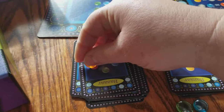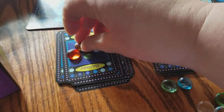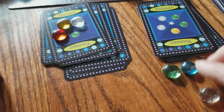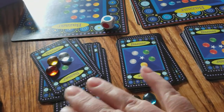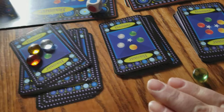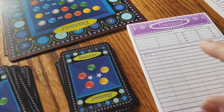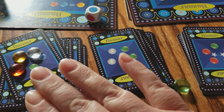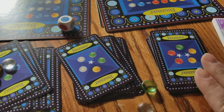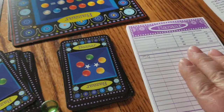We're going to cover these gems up like this. I've covered up my cards, and what's left is going to have a point value. There are clear regular cards, middle difficulty with one star, and harder difficulty with two stars.